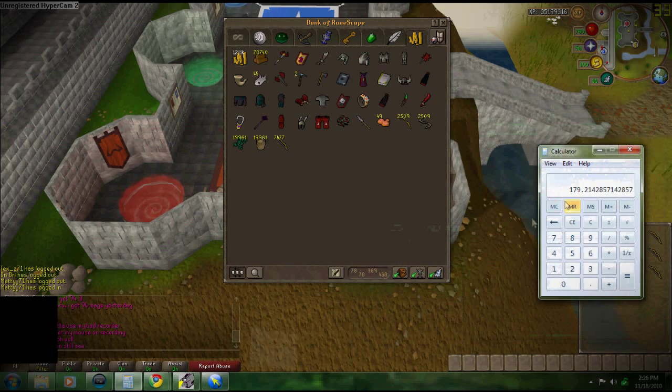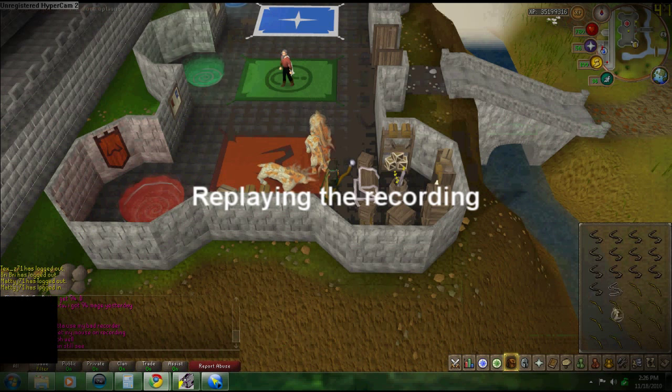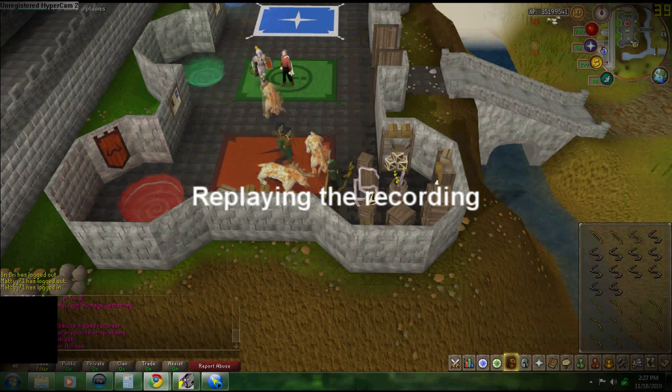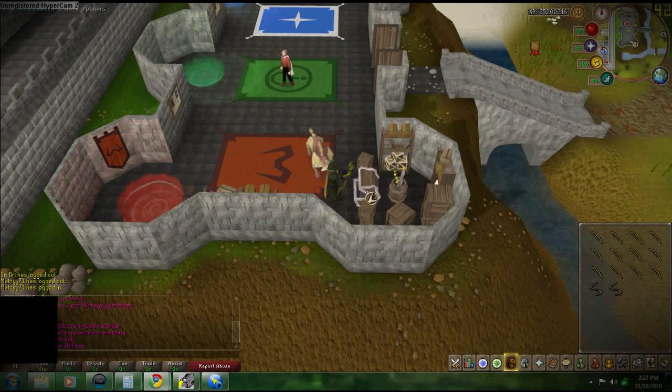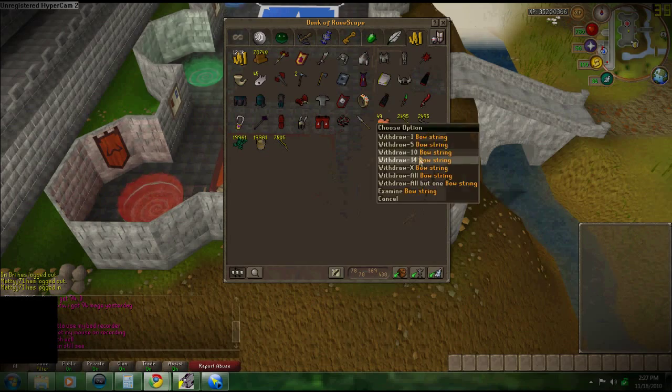It doesn't matter what order for those two. I click those two together, let the screen pop up, give it about half a second, then click it. Then I move my mouse over to the bank and just leave it there — I don't touch it. Once that's done, click the bank, wait for the bank to pop up, and stop the recording there.